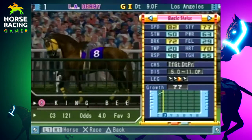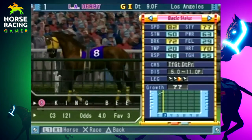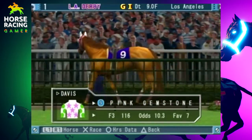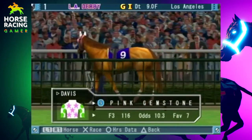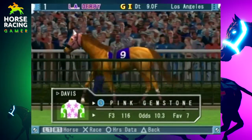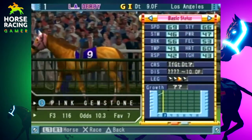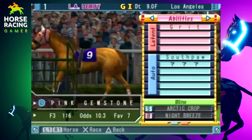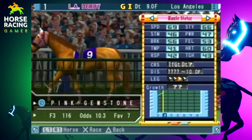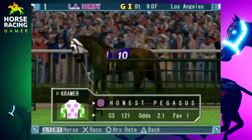The nine horse, Pink Gemstone — I think she's the only gal we have in this field. I was going to put Free Aquarius in here but she's so bad she wouldn't have been worth the spot. Pink Gemstone is the seventh favorite today. Her stats are pretty average; she's from Arctic Crop out of Night Breeze. She does have grit — watch out for her. She could surprise you depending on what happens with the other horses.